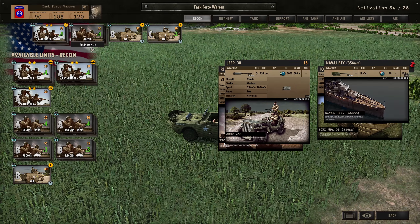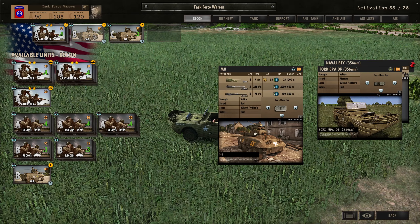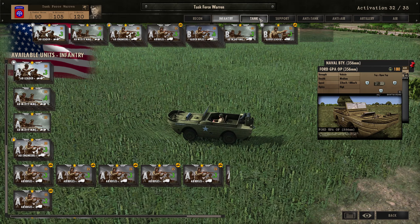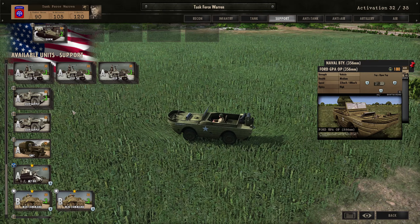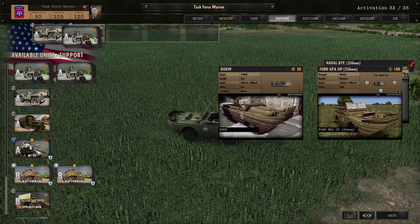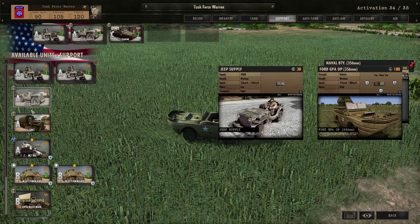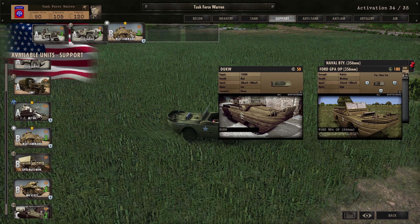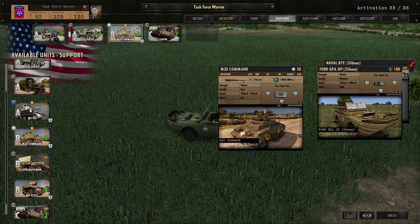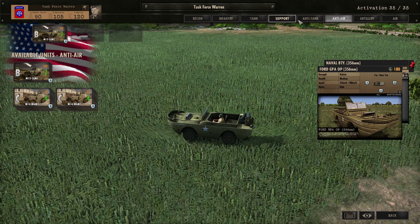I'm tempted to trim back on some things. With pathfinders, I don't think we need the extra recon. Let's cut one stack of glider rifles - that should be plenty of infantry. That gives us a couple more support slots. Some early jeep supply will be fine, plus some mobile machine guns. This artillery spotter is pretty cool - one thing has 10,000 supply, the others have 5,000 but there are three of them. Let's get a command vehicle.